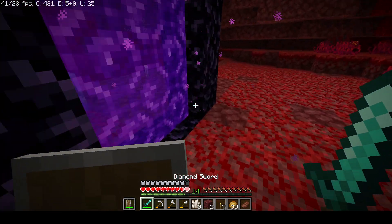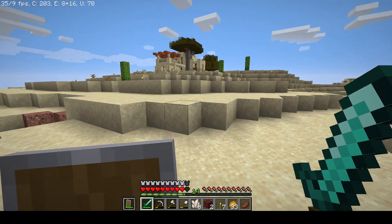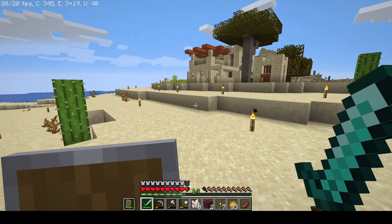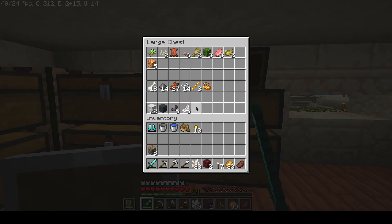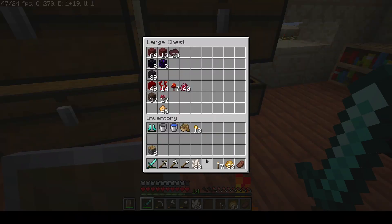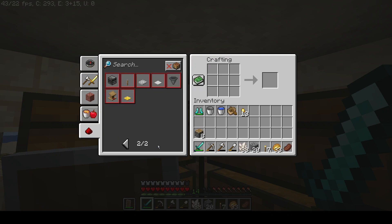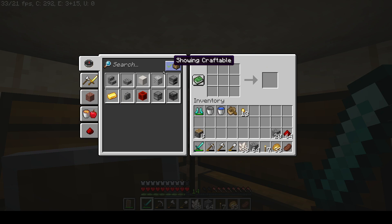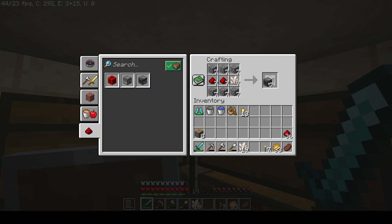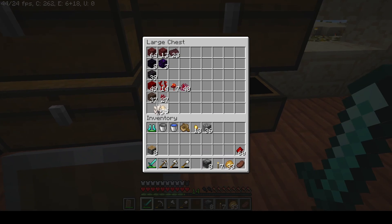We're just gonna run away from that and back we go. I do feel like we did already have some. Well, we're gonna see in a second when I check - I probably did already. Yep, we have a lot - I didn't even have to go. We have cobblestone and more of these. Okay, there we go - eight of them.